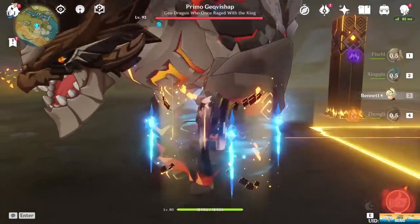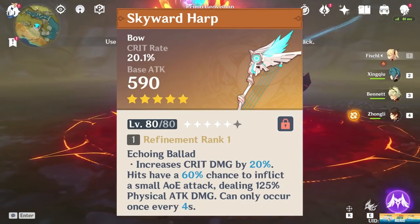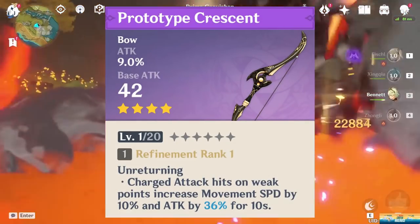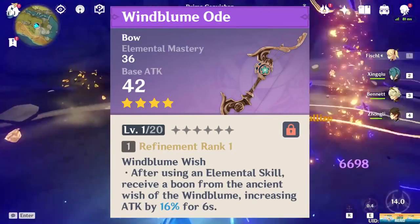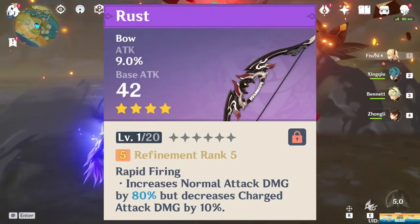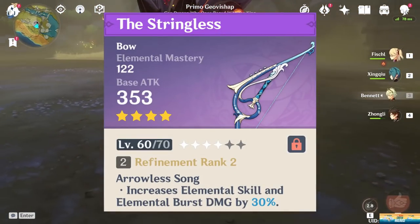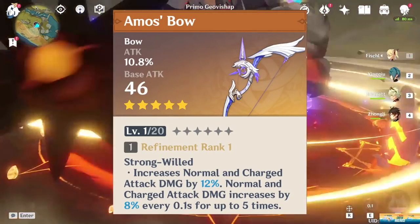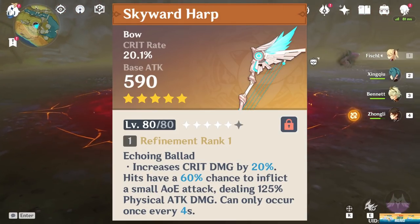For five-star weapons, Amos' Bow edges out Rust and the BP weapon, and the Skyward Harp is the undisputed best-in-slot bow for Fischl. Moving on to support Fischl, F2P options start with the crafted Prototype Crescent, which is usable but not that good. The Black Cliff Bow will outperform it, but the event-given Windbloom Ode at refinement 5 is easily the best free-to-play support weapon. The Rust is still viable depending on how often you field Fischl, but loses to the BP weapon. The Stringless edges out as the winner for support due to its insane passive. Amos' Bow is not recommended for support Fischl, while the Skyward Harp remains best-in-slot.